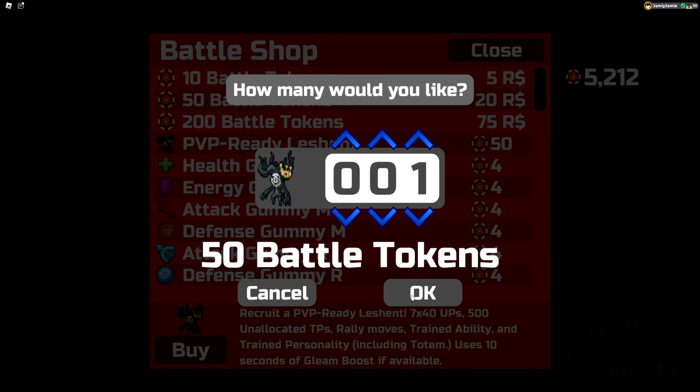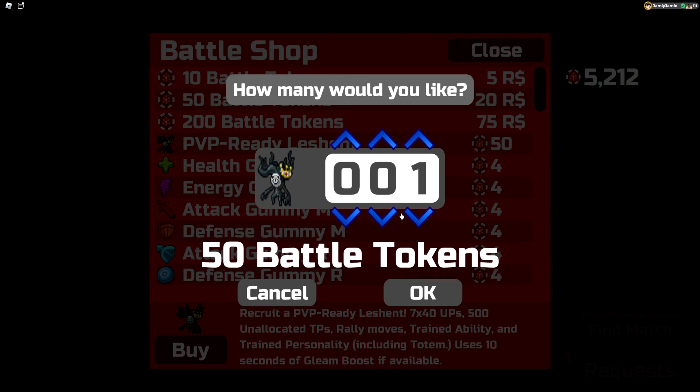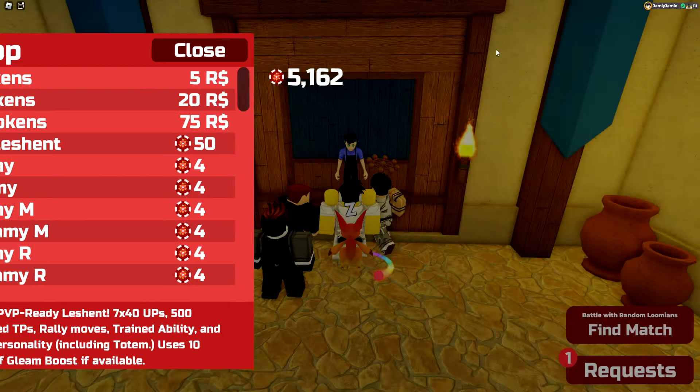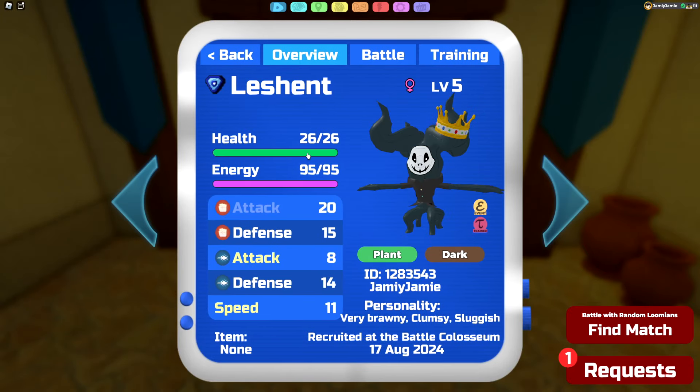Once we've selected our personality we'll then be able to choose how many we want to buy in one go. So if you want to buy 100 Le Shents they will all come with the same ability and personality that you just chose. For the sake of this video I'll just be buying one, although expect a video soon where I buy a thousand of them or maybe even more to try and get the gamma one.